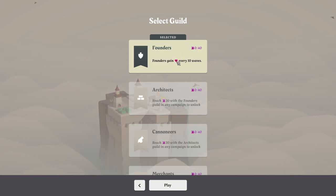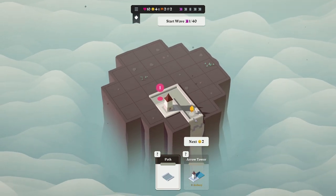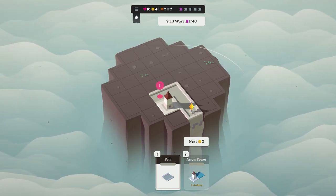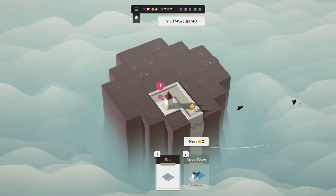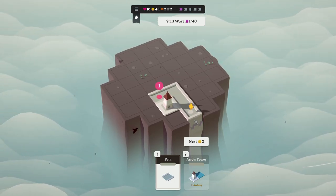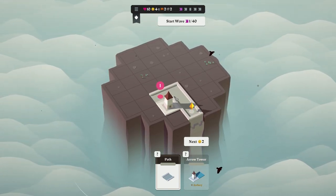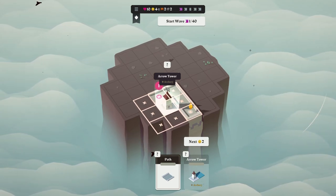We're going to get a pool of cards including a quarry, a dart tower, and a spike trap. After wave 12, it looks like we get something after every single wave — tiles, bonus cards, encounters, and at wave 30 we get a bonus card and a tile. We're also prompted to select a guild. We can only pick the Founders Guild right now as the others are locked.